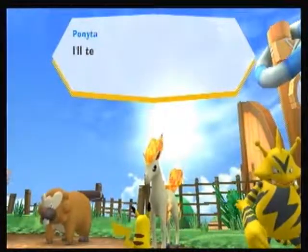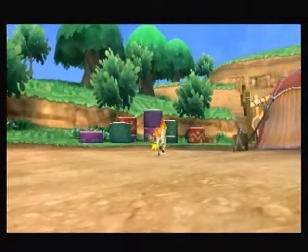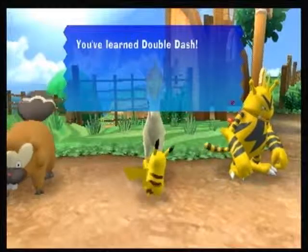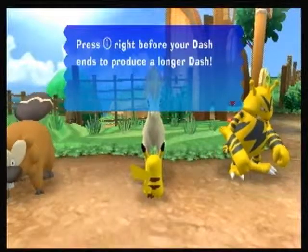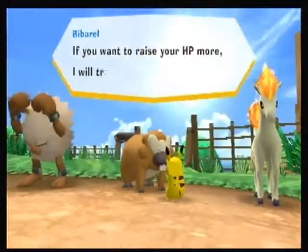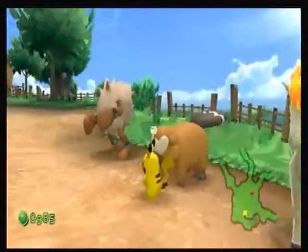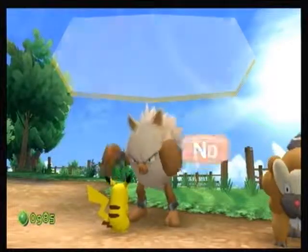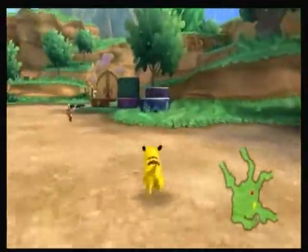Alright, Ponytop — what do you have to say to me? I'll teach you Double Dash. I only need to pay, and now apparently I just know Double Dash. Mario Kart anyone? Yeah, I knew that was a bad joke. And now I learned Double Dash — press 1 right before your dash ends to produce a longer dash. And a thousand berries again to raise my HP. And Prima, what do you do? Iron Tail is more powerful — give me a thousand berries of power. Iron Tail. How can Prima teach me Iron Tail if he doesn't have a tail himself? What the heck? Oh well.